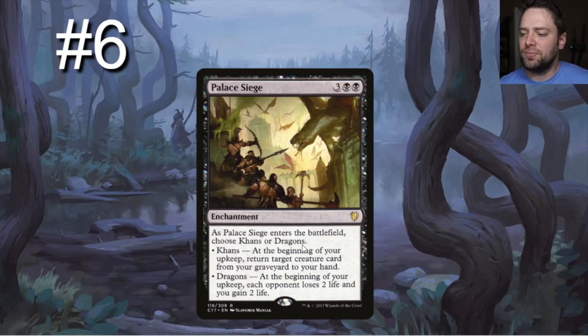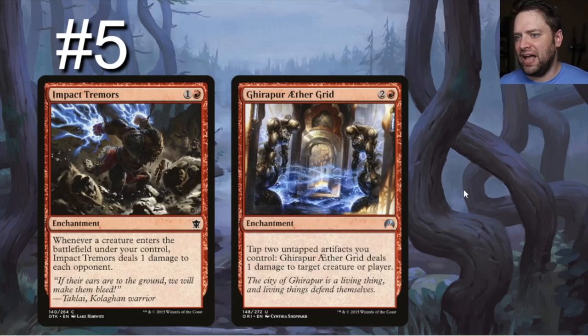Palace Siege is a double-black, three-generic enchantment. When it enters the battlefield, choose Khans or Dragons. Khans: at the beginning of your upkeep, return target creature card from your graveyard to your hand. Dragons: at the beginning of your upkeep, each opponent loses two life and you gain two life — which also triggers Strefan. Both modes are good in this deck, and it's super budget, about a dollar.